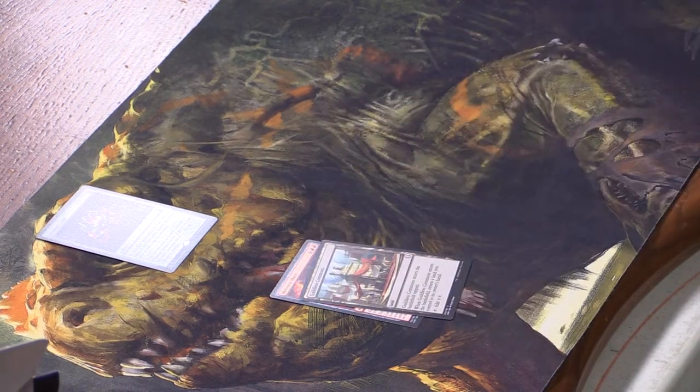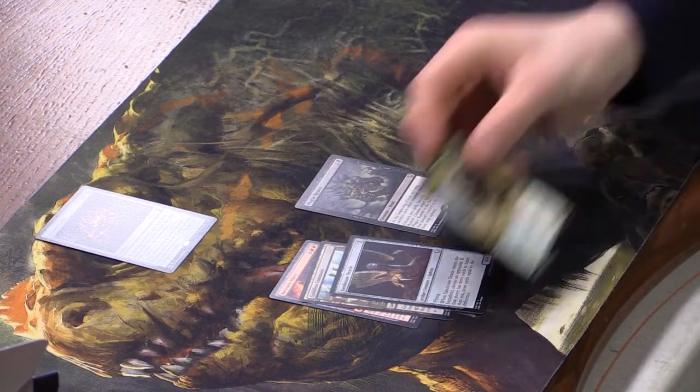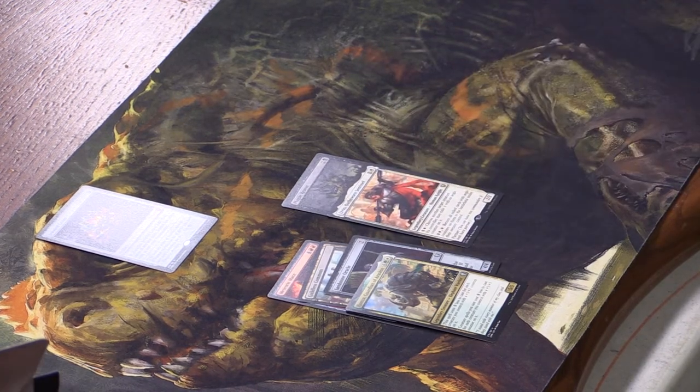Meteor, Auric Mace, Guildless Commons — actually an uncommon — Sandstone Oracle, and our rare is Plague Reaver. We have Hamza, Guardian of Arashin, Livio, Oathsworn Sentinel, and a foil Sky Swallower's Shot. And the last card is a Prismatic Piper. Plague Reaver is two and a black for a 6/5 beast; at the beginning of your end step sacrifice each other creature, then you can discard two cards and sacrifice Plague Reaver to give it to target opponent — it returns to the battlefield under their control at their next upkeep. Pretty cool.